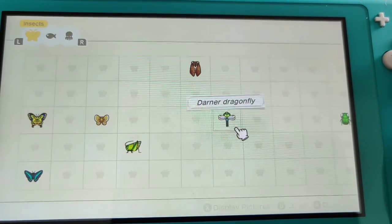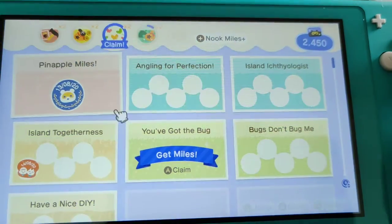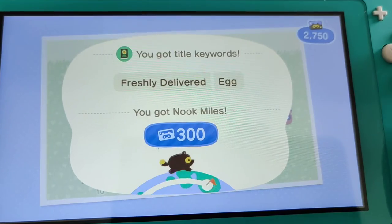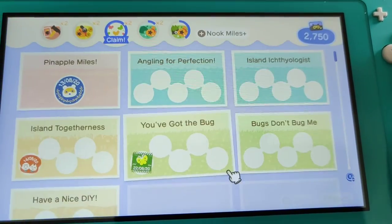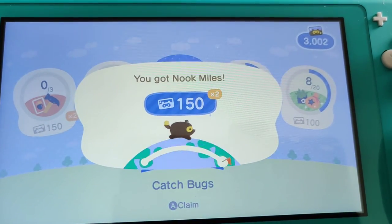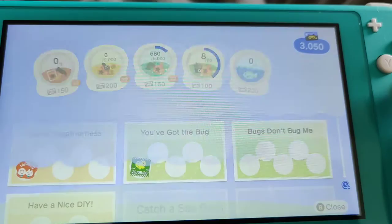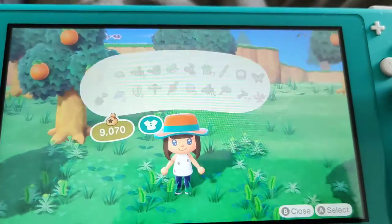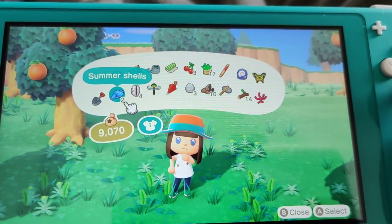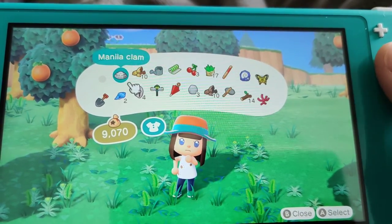We get 100-400 bells and we get extra miles for that. Let's have a look at our inventory - we only have space for a few more things. Oh yeah, because we broke the net - we don't have a fishing rod anymore either.